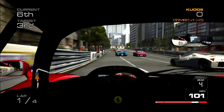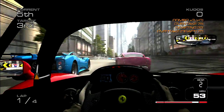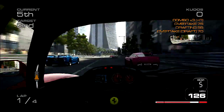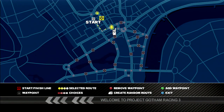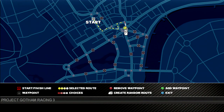The game takes place across four cities around the world — London, New York, Las Vegas and Tokyo — as well as the infamous Nürburgring Nordschleife circuit. Each location has a huge number of different layouts available. The game also features a route creator, which boasts over a hundred million layouts potentially possible, as the game's loading screens claim. The creator is extremely simple to use and new layouts and tracks can be created in minutes and shared on Xbox Live.